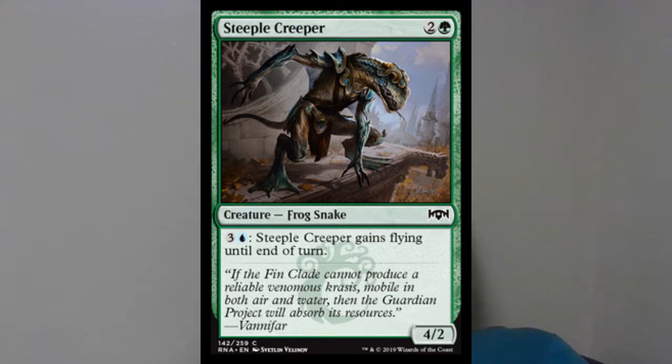Next up we have Steeple Creeper, a 4/2 for three and a green. You pay three and a blue to give it flying until end of turn. This is printed at common and it's really good — unless you're playing against Orzhov or Rakdos, against Gruul or Azorius you're basically paying four mana to deal four damage in the air, since Gruul doesn't have much to deal with flyers and Azorius is dependent on white flyers to handle it. This flying frog-snake can really help you out.